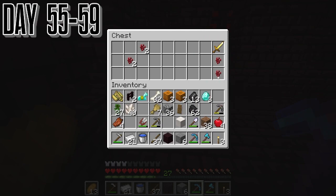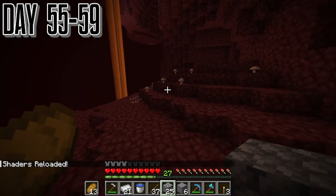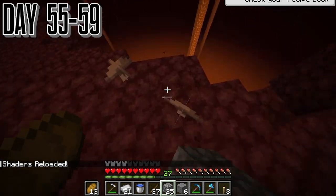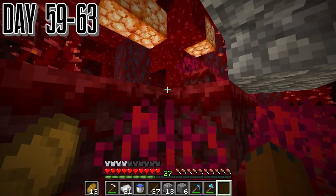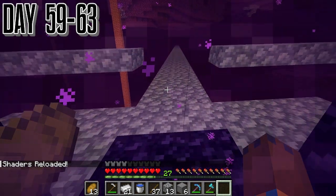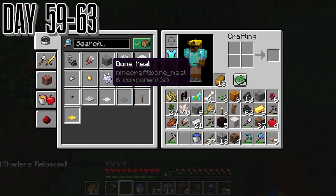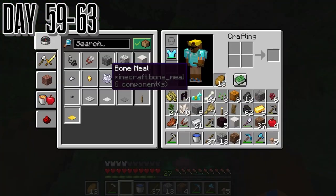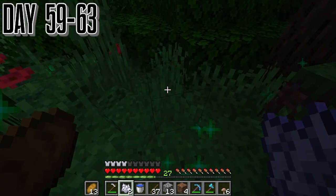More importantly, we ended up getting about seven diamonds from this. Then we got brown mushrooms to brew potions later. We ended up going right back to our place around day 60. I tried to grow the mushrooms but ended up failing again and again — I'm not sure why they won't grow, I've tried everything and nothing has worked. I guess we just have to go looking for some puzzles sometime, but that can be for another day.